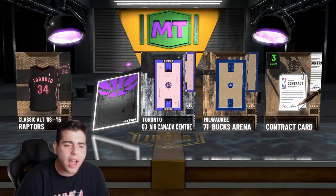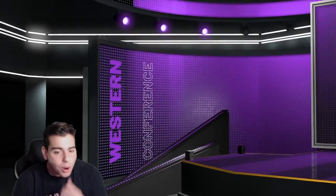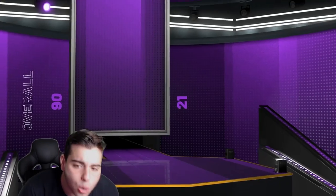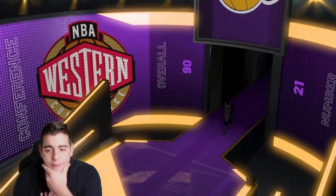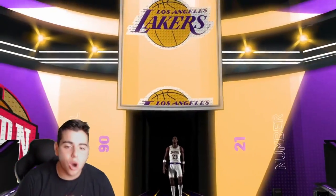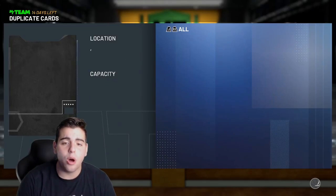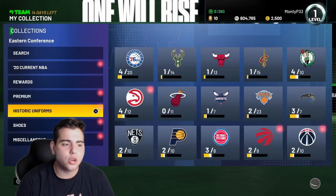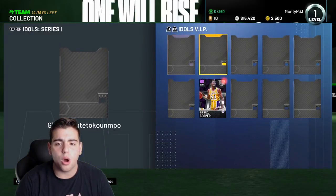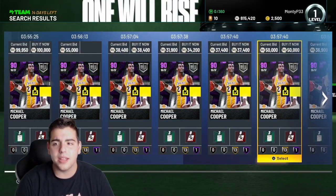We're gonna pull about 10 more packs. Deron Williams, bro — these packs are juiced! We got another amethyst pull — absolutely juiced. Another pack, and we got another Cooper! That's a W bro. Yo, we pulled diamond Deron Williams — these are what you call packs, ladies and gentlemen. We just got another Cooper, gonna throw him up on the auction.